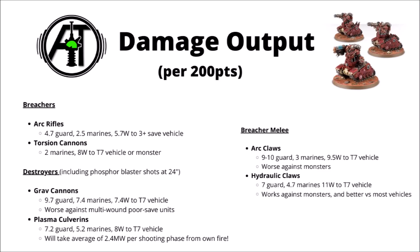Let's take a look at their damage outputs — these are the wounds caused per 200 points worth of models, being roughly 6 Arc Rifle Breachers, 4 Torsion Cannon Breachers, 5 Grav Cannon Destroyers, or 4 Plasma Culverin ones. For the Breachers, the damage output just isn't particularly spectacular for a 200-point unit. Their Arc Rifles will kill around about 5 guardsmen, around 2-3 two-wound Space Marines, and an average of 6 wounds to a vehicle with a 3+ save. The Torsion Cannons will be frankly pretty rubbish against infantry, maybe killing around 2 marines, but will be far better against vehicles or monsters, averaging around 7-8 wounds to a Toughness 7 one, though invuls will make this drop off significantly.